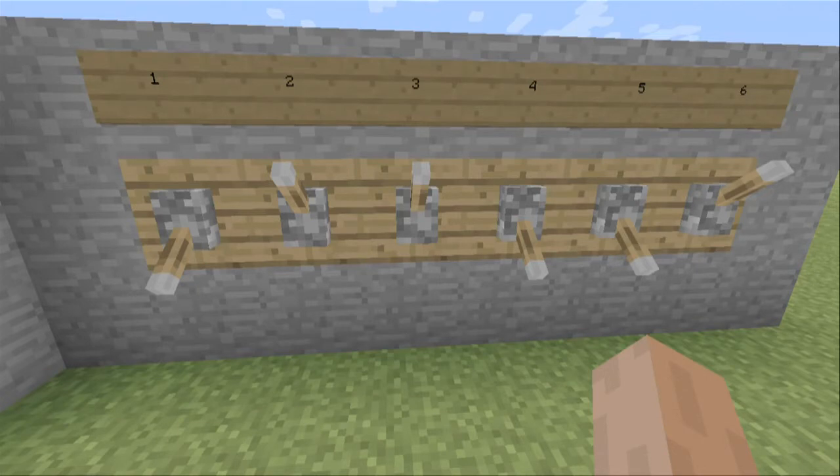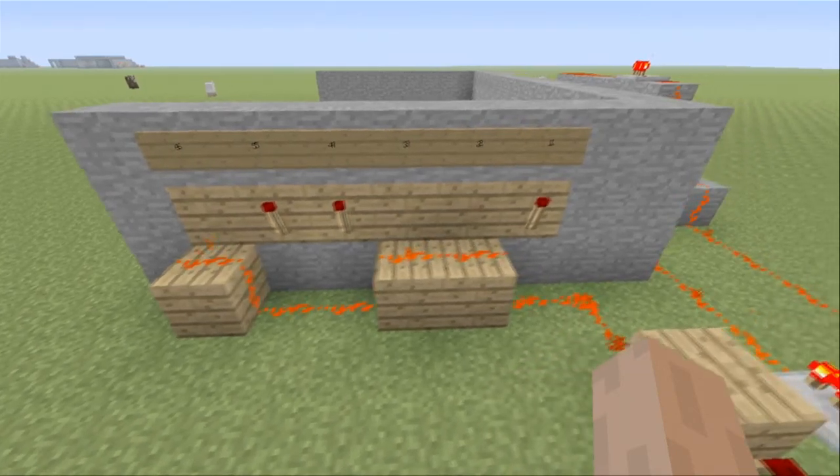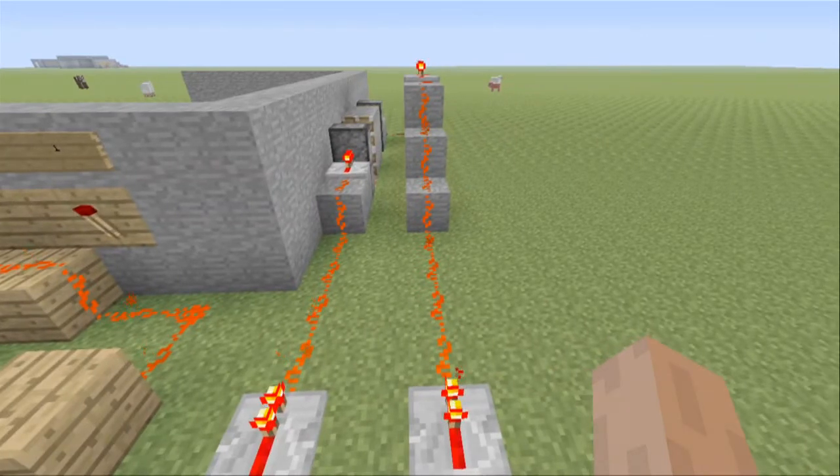This is what happens when someone enters the wrong combination. The power is still on — even though the right levers have been pulled, the wrong lever has also been pulled, which still leaves the power on.